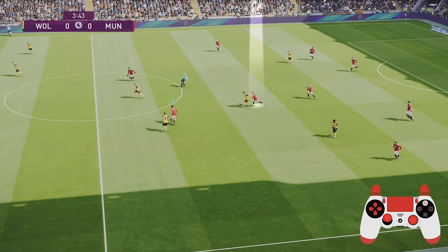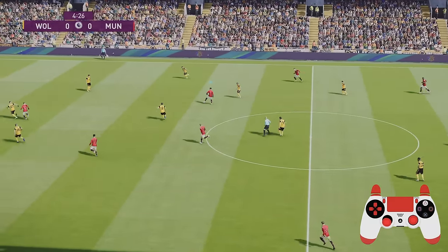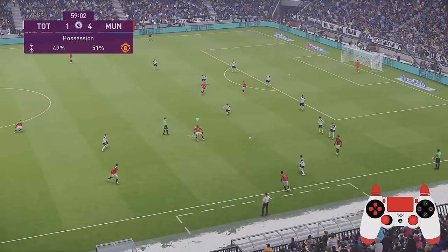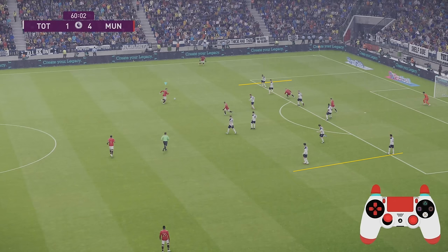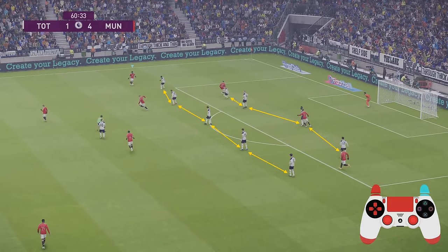Watch this player I've highlighted — he's going to be running from deep from the edge of his own box. I'm going to play a ball out wide and keep focusing on him as I watch his run all the way through this move. He's going to get in between the defense and midfield, causing a lot of problems for the AI — they either have to come out and try to tackle, which allows me to play a through ball, or if they back off I'm able to take the shot. When building attacks, look at the opposition — you can see how narrow they are, pretty much within the edges of the penalty box.